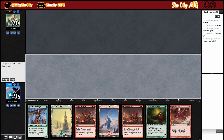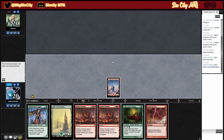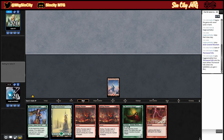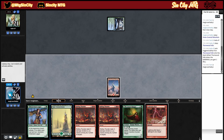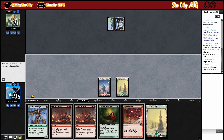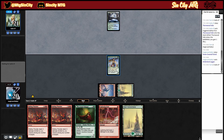This hand's pretty good, we're gonna keep. We're gonna play mountain first so we have lightning bolt available. I'm gonna go logger because we want to be a little bit more aggressive.